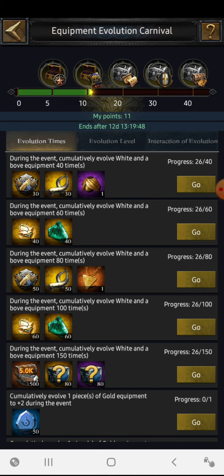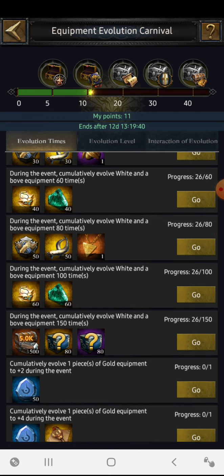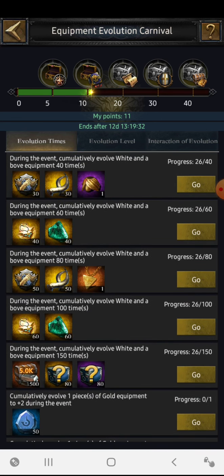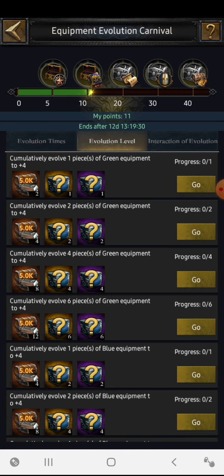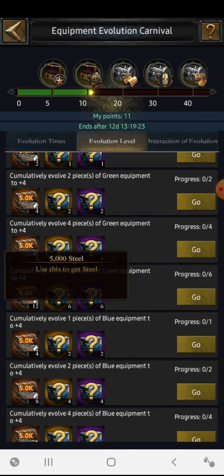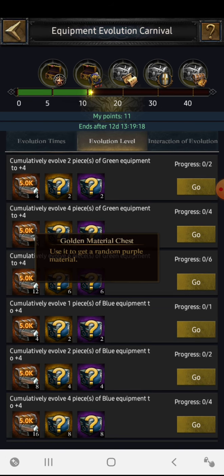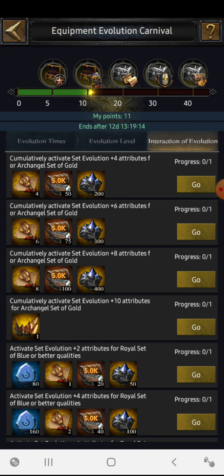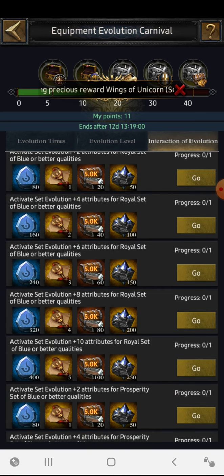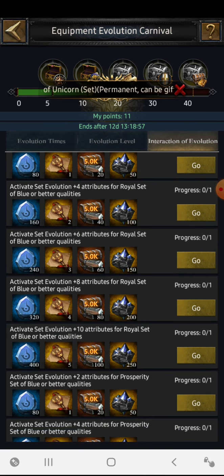From the evolution times you can easily get angel wings, material chests, blueprint chests, and evolution stones. By completing the evolution level you can get silver steel for forging, blueprint chests, and golden material chests. From the interaction of evolution you can get engravings, reforging stones, steel, a legendary cross five archangel helmet, and more evolution and reforging stones.